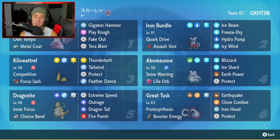Middle left is going to be Kilowattrel. Kilowattrel is going to be very solid in ranked battles because the rule set has no legendaries, no paradox forms, no futuristic or ancient Pokemon, and no Legendary Pokemon at all. Kilowattrel is great because it is one of the only Tailwind setters in the game. It's got Competitive as its ability, Rocky Focus Sash as item, then Thunderbolt, Tailwind, Protect, and Feather Dance for stat drops.